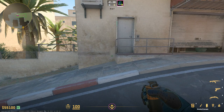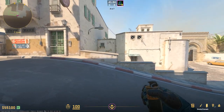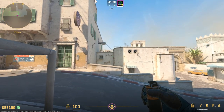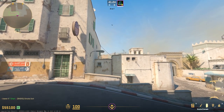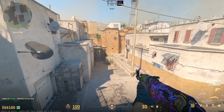Our next smoke is also another Xbox smoke, this time from T-Spawn directly. You want to find this corner with the railing here, and if you just line up right against that railing in that corner, aim right where the two roofs meet, and jump throw. The smoke will again bounce off the floor and land on Xbox.